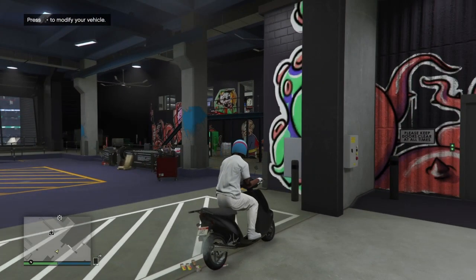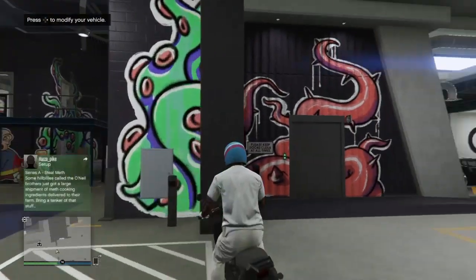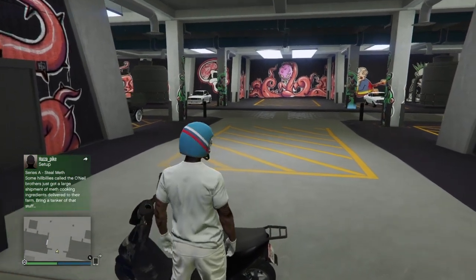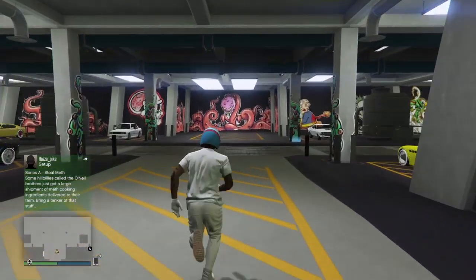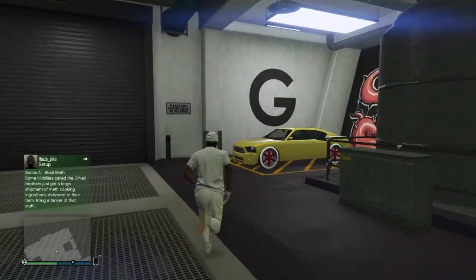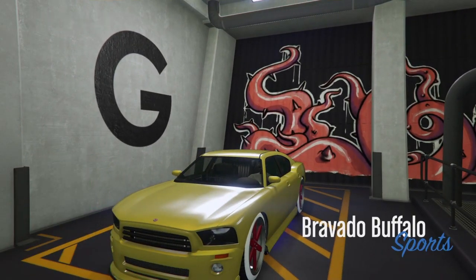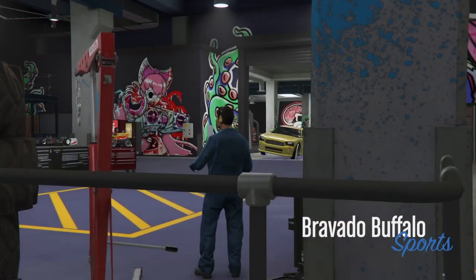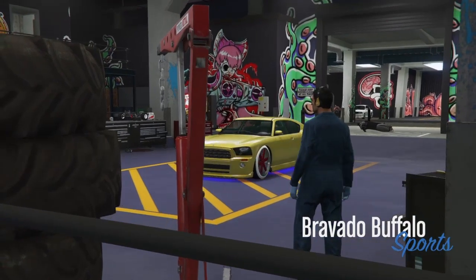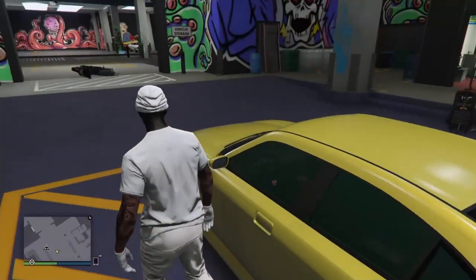Now hop off the bike, grab any one of your vehicles, and try to go into the workshop with it. It's going to allow you to go in because you have just successfully glitched the workshop out. Grab a vehicle that has some weight to it so you can push the bike back into the workshop. Hop in your car, hit right on the d-pad, and at the same time try to push the Fagio back into that white box.